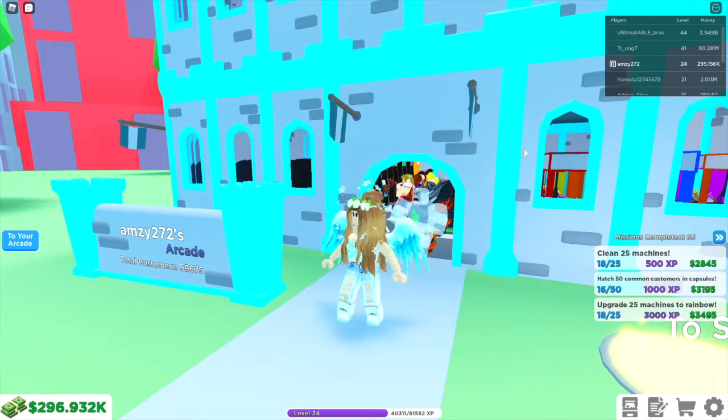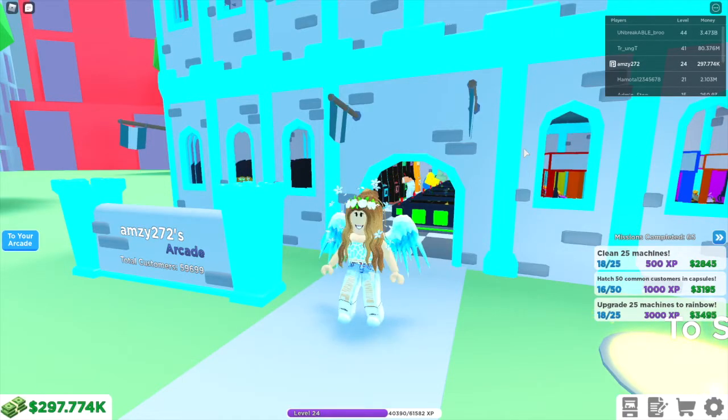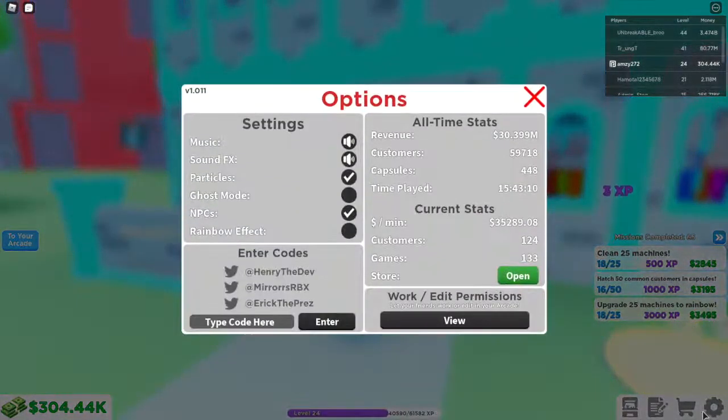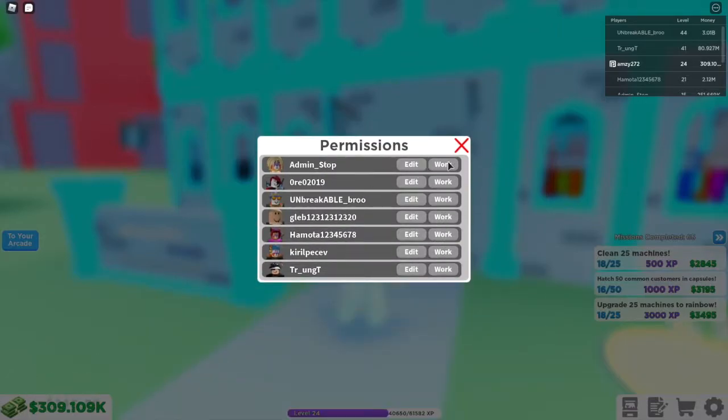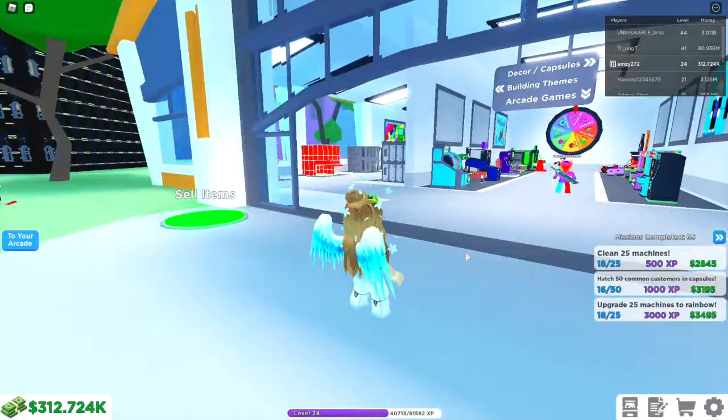There are three new machines, two new capsules, eight new decorations, and a new pirate theme, plus some improvements and bug fixes. It also looks like if you go into settings you can now give people permissions in your arcade — you can set them a certain amount to work and things like that.